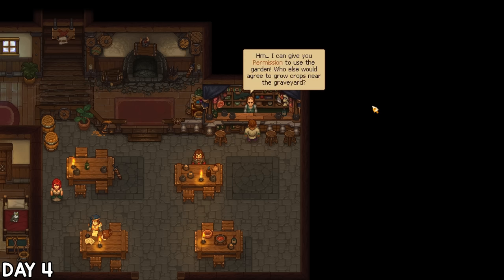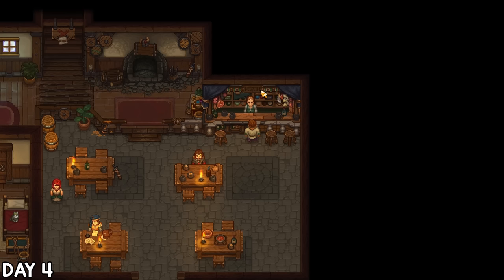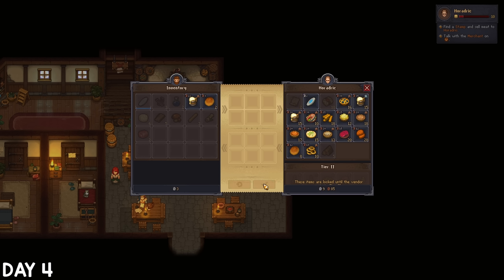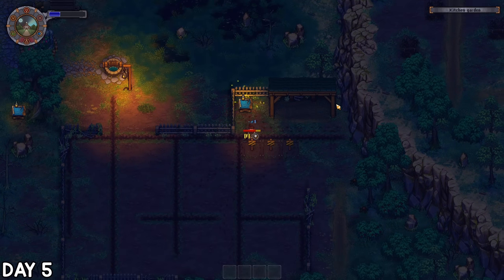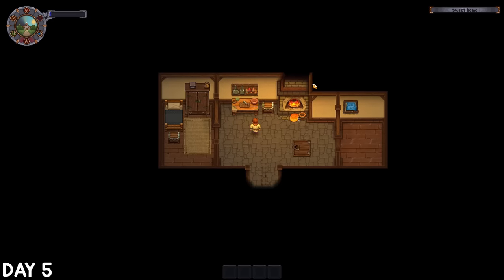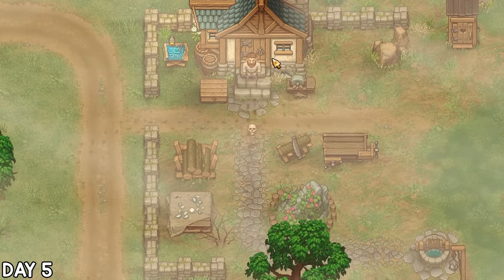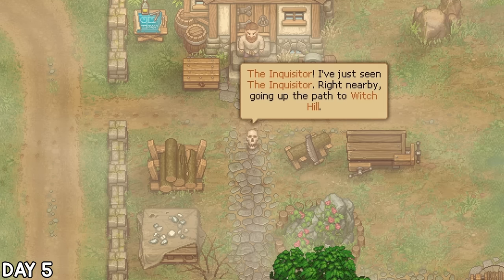The merchant only comes once a week, so I'll have to remember to go see him. I also sold my burial certificates, so I was no longer completely broke. I got home on the dawn of day 5, claimed the garden area, and set up my first few garden beds. When I stepped back outside, Jerry was bouncing around alerting me that the Inquisitor was around — whoever that is.